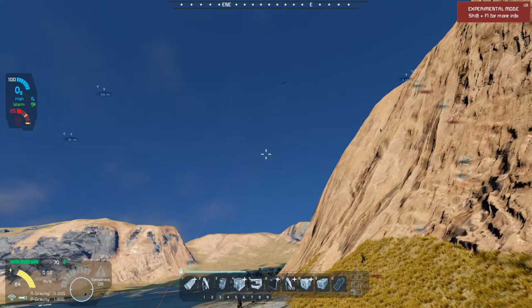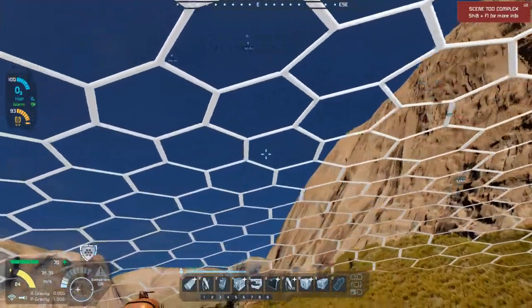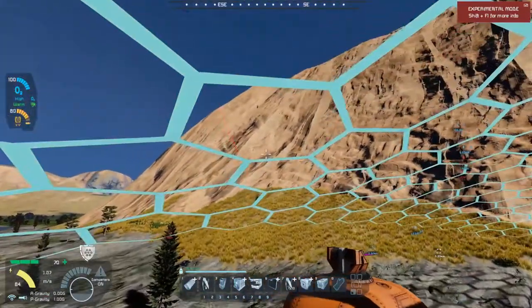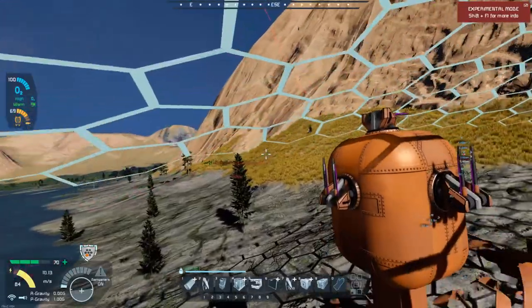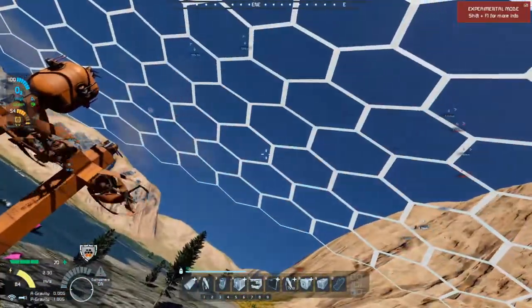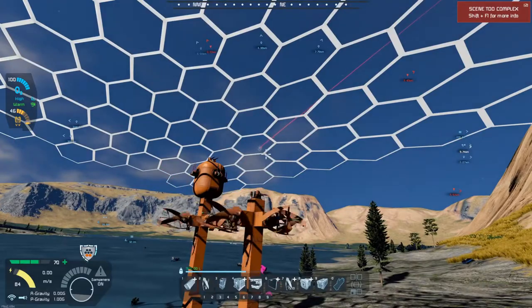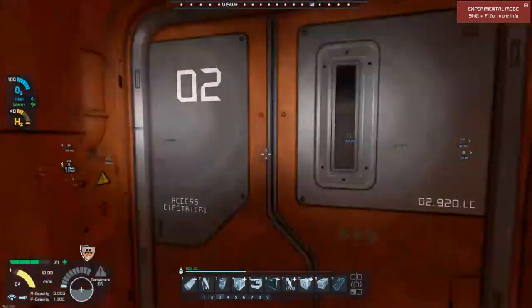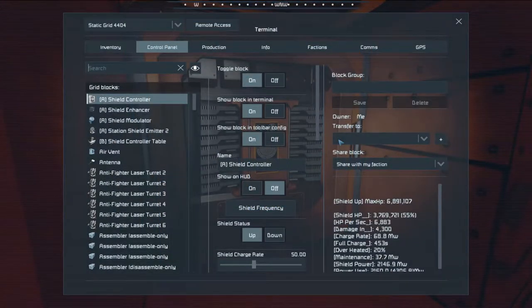My shield is fluctuating - I'm being attacked, my turrets are going crazy. They're resetting, they're out of range, but something is still firing at me, which is fine as long as my shields don't go red. They're threatening to - white, blue. I do have like six million shields so I can take a little while. My low point is 4.5 million shields.